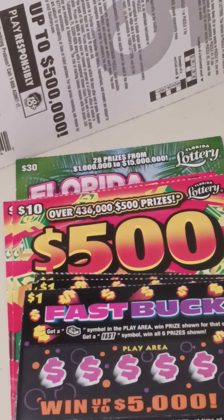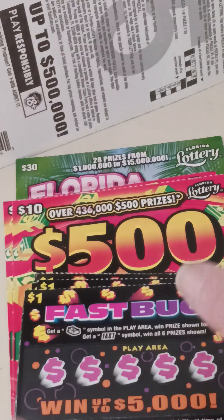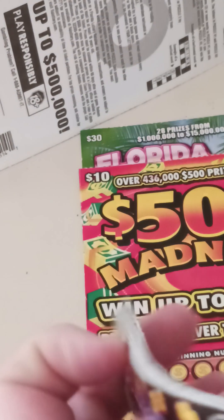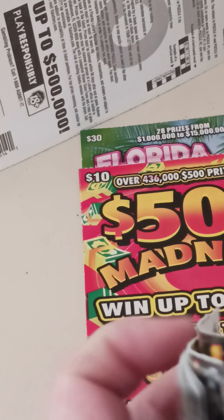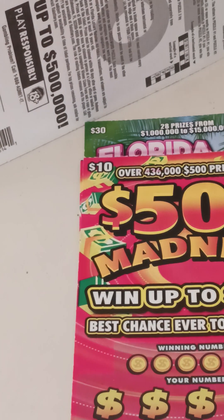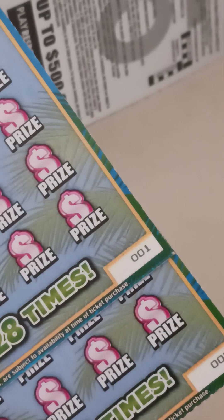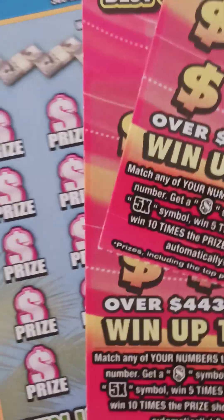Hello everybody, this is Scratchin' Nana. I got some tickets today — I had that big win on the Lotteria the other day. I got some of the Fast Books, 10 of these numbered 41 through 50, two Madness tickets numbered 31 and 32, and the first two in the roll of the 300 Times Cash. Let's see how we do on these today. We'll start with the Fast Books first.